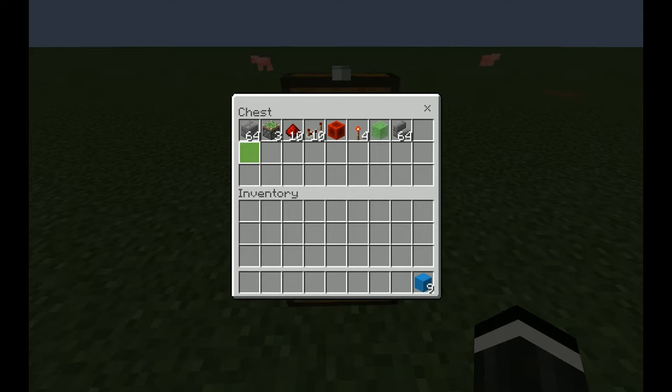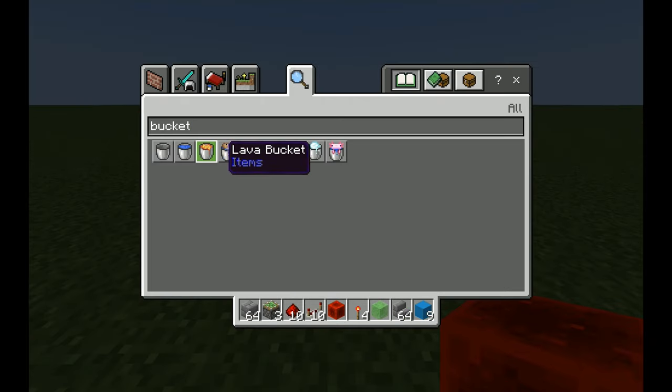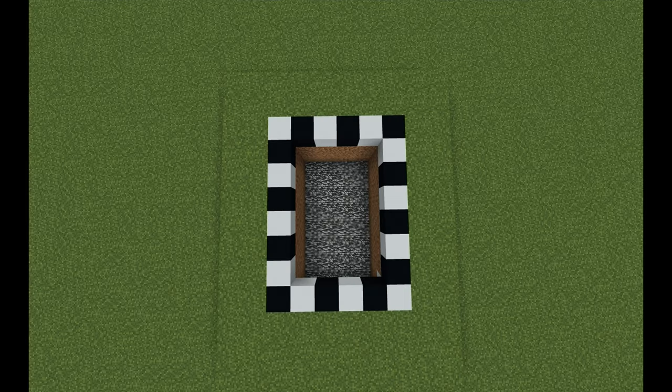Here are all the items you will need to make this cool contraption: 64 blocks of your choice, three sticky pistons, 10 redstone dust, 10 repeaters, one redstone block, four redstone torches, one block of slime, some staircases for decoration, and a bucket of lava which I forgot to mention. I'm going to be using light blue concrete just to make the redstone portion a little bit easier to see.